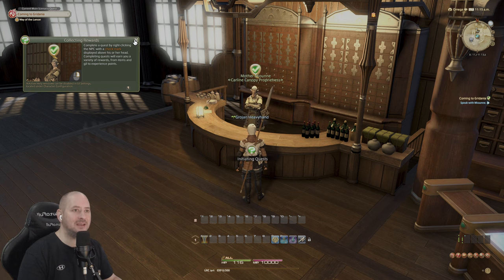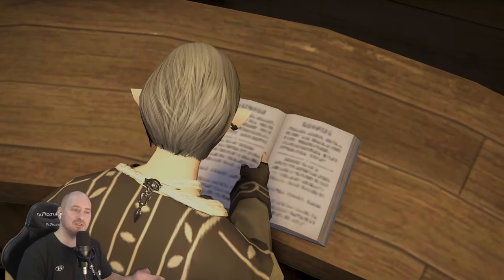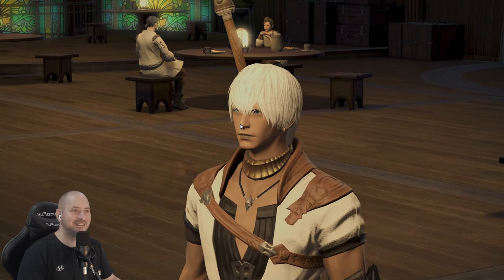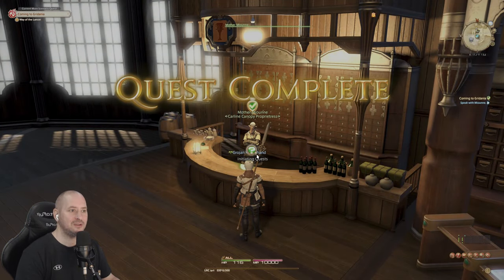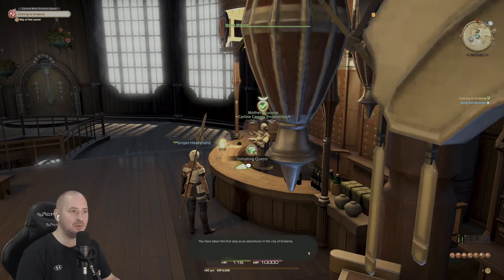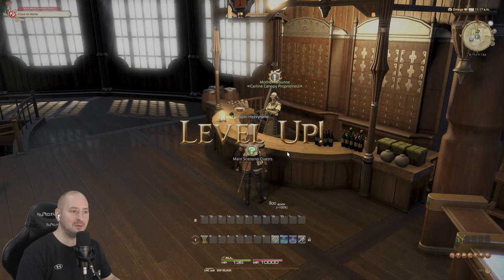Complete the quest by right-clicking the NPC. We'll speak to this lady - she's just sitting there reading a book. Graphics look kind of nice, don't they? We completed that quest, we got some stuff. We have got a question mark above our head and there's an initiating quests thing there. We've taken the first step as an adventurer in the city of Gridania. Did we level up already? Wow, we're level 2.